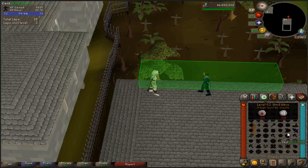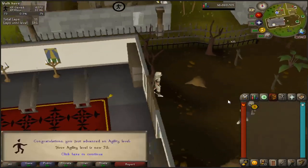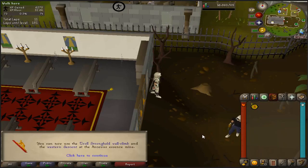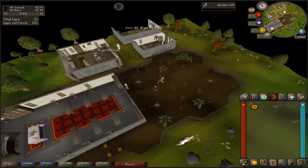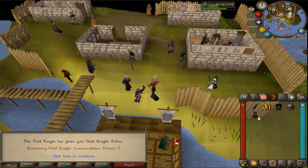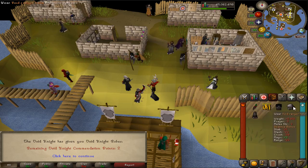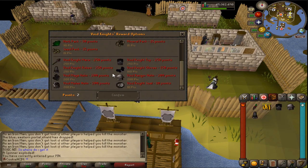I literally haven't trained agility in forever, so getting another level is a great feeling - 73 agility. Another 3 more levels and then we can leave this hellhole. It's finally time to come in with another void piece - just double check, yep that's the one we want. So we're getting a little bit closer to full void, though quite a bit more to go.